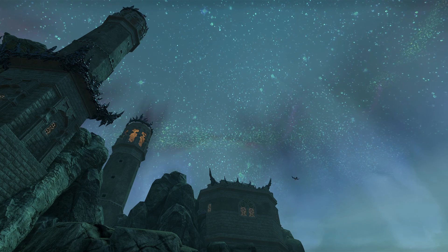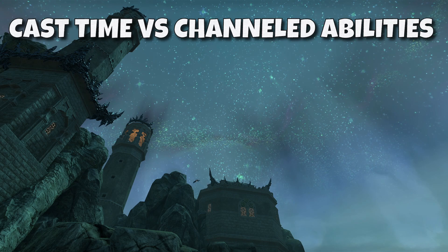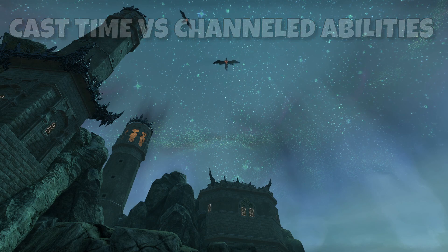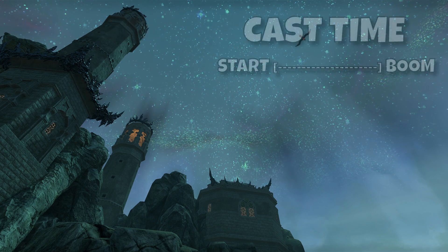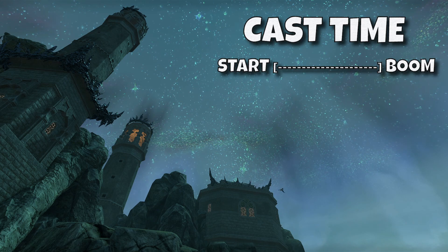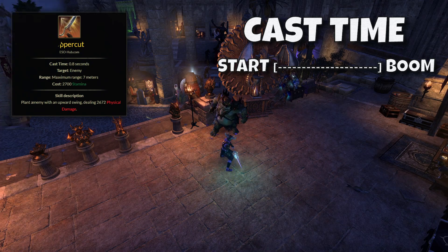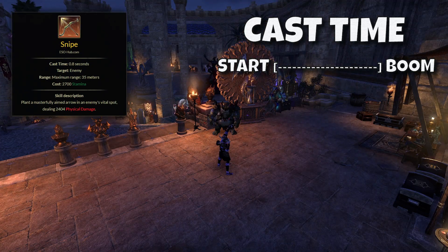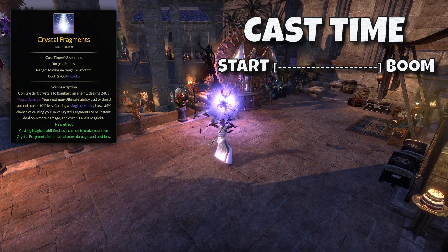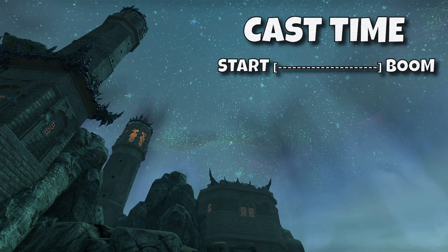Another topic I see some confusion around is cast time versus channeled abilities. They are very similar because they both lock your character into an ability for a specific duration. The key difference is that with a cast time ability, nothing is happening during that time period and then an effect goes off at the end. Examples of cast time abilities are Uppercut and its morphs, Snipe and its morphs, and the Sorcerer ability Crystal Fragments — all of these have a duration you wait through and then the ability goes off.